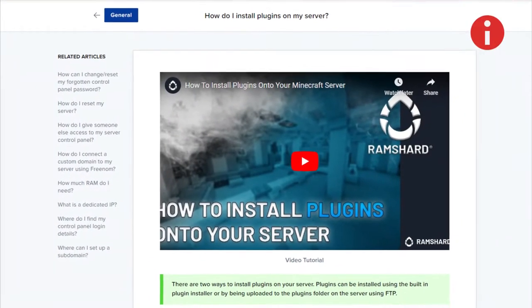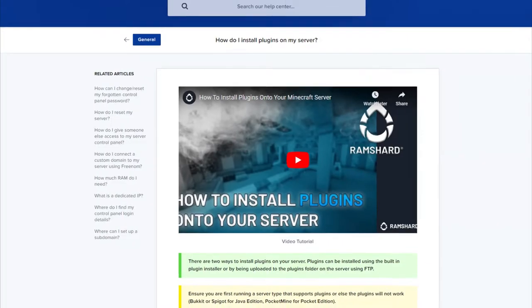Starting out, make sure you install the plugin first. If you don't know how, click the top right for the iCard on how to install plugins.